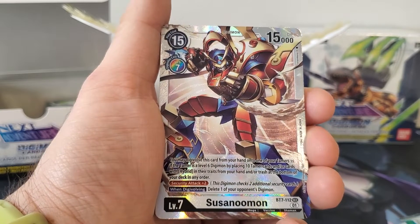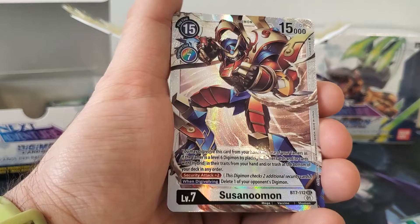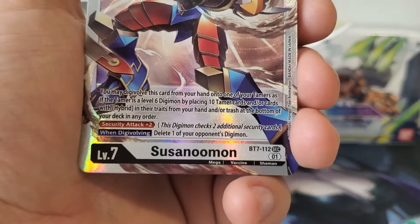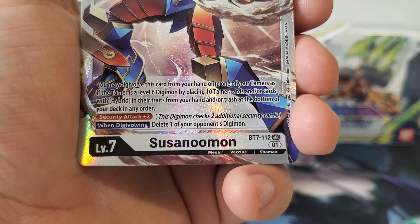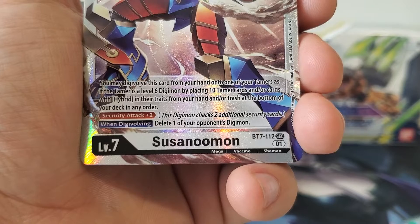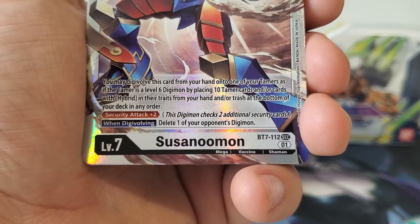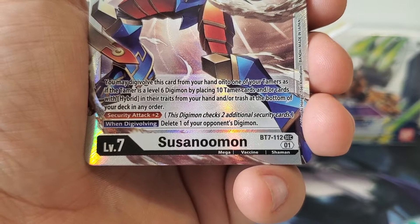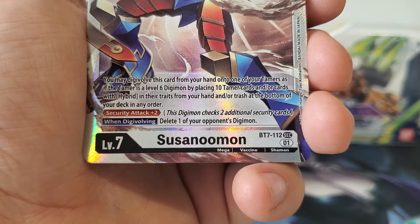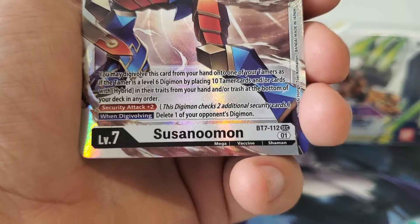He's 15 play cost, 7 Digivolution cost, 15,000 DP. You may Digivolve this card from your hand onto one of your tamers as if the tamer was a level 6 Digimon, by placing 10 tamer cards and/or cards with hybrid in their traits from your hand and/or trash at the bottom of your deck in any order.